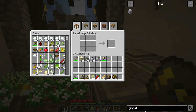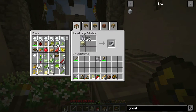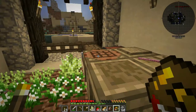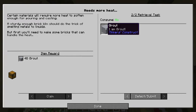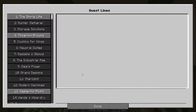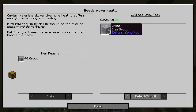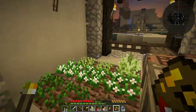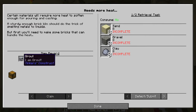Grout - we need clay blocks, or we can just do it this way. We need eight of those. All right, let's try this again. I'm confused about what's going on - eight grout, eight sand, eight gravel, eight clay. Whatever, I don't know. All right, well we can claim it now, so we get 48 more grout for that.